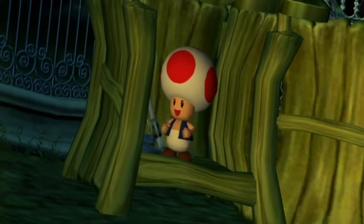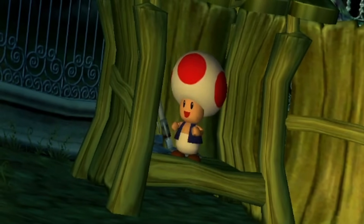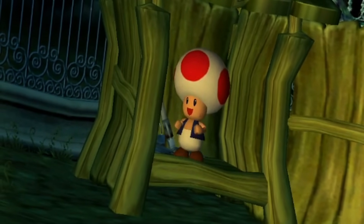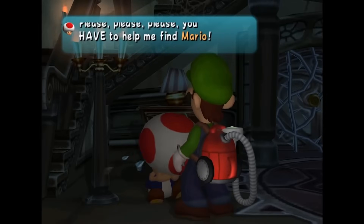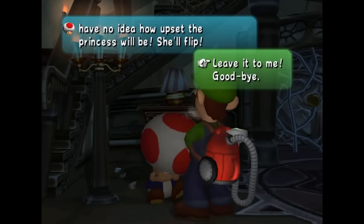Toad was sent by Peach: when Mario went to Luigi's Mansion to visit, Peach got worried and sent various Toads to find him after she got wind of Mario going missing. The Toad in the foyer specifically says that if Peach finds out that Mario got captured, she will completely flip out.